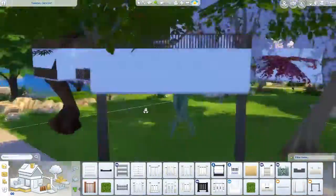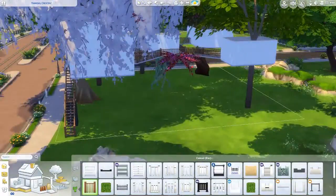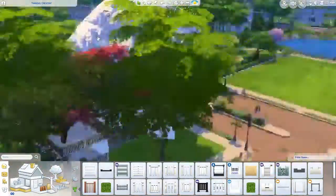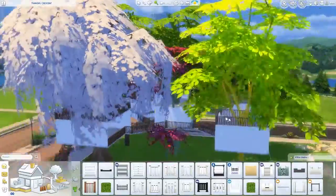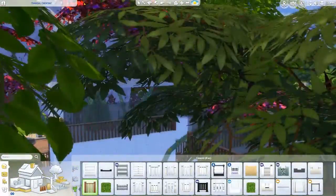This is me deciding on what I wanted to do with the roof, and I kind of went with adding that same wood finish - the railing - all around. So that's kind of where that came from, and it will continue to look that way.